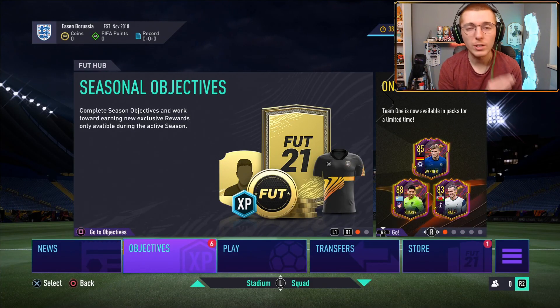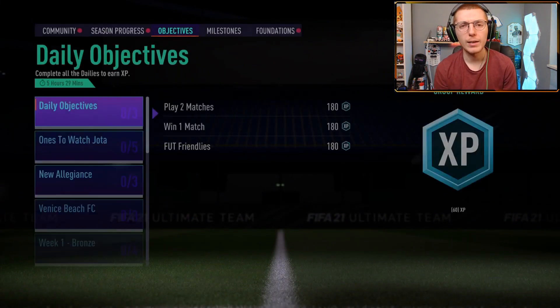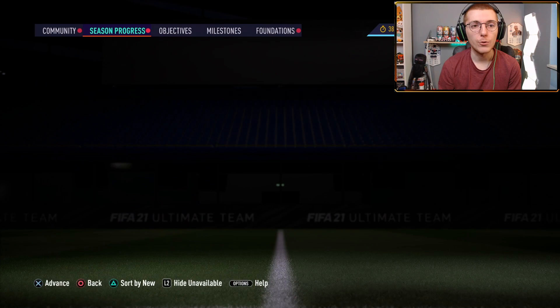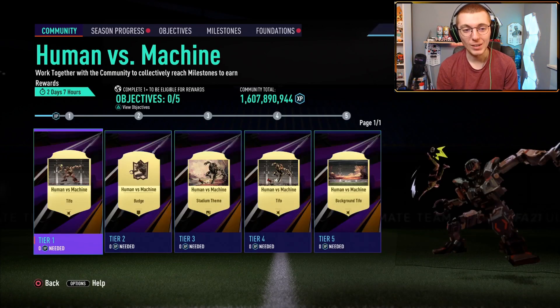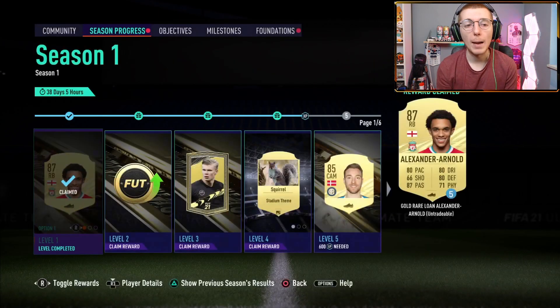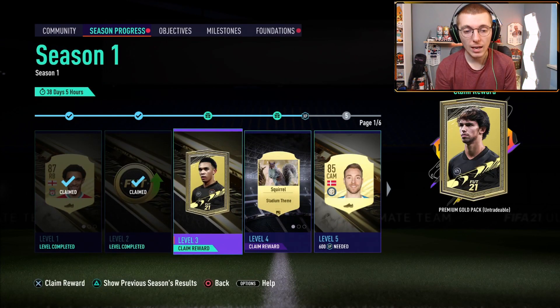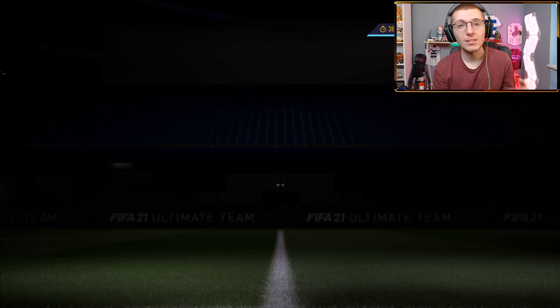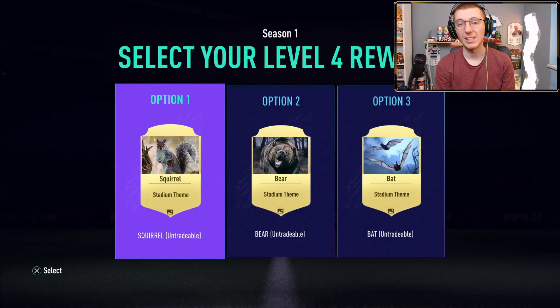This is a completely fresh, brand new account — zero coins, zero games played. I've completed a few objectives because I've got EA Play on this console, so it's given me a few things to unlock. I did actually make a mistake when I was first streaming this on the web app — I signed into the wrong account accidentally, so I've unlocked all of my starter packs and opened those up. I didn't get much to shout about.